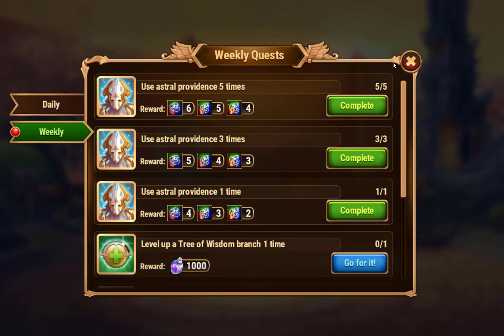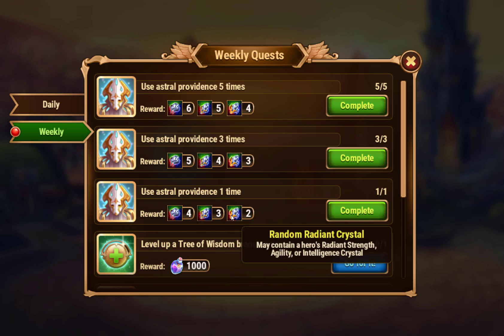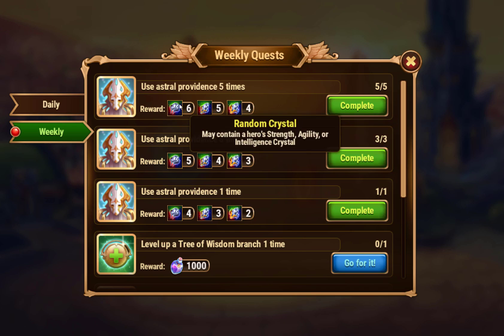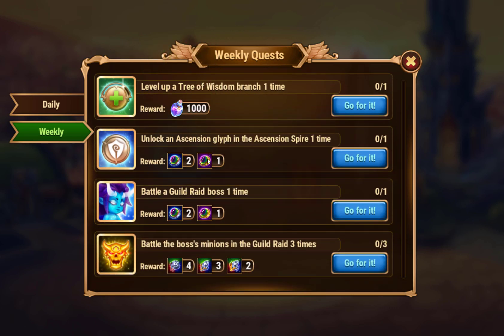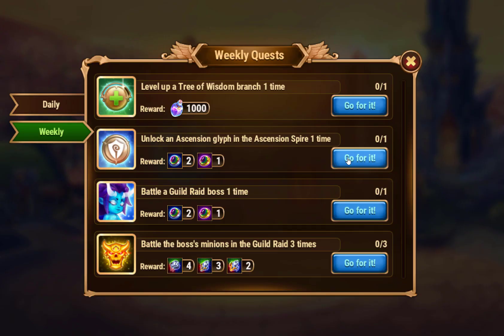There are now weekly quests in addition to daily quests. We have: use Astral Providence one, three, five times - that's the Astral Seer, so we got those. These give you random crystals, vibrant crystals, radiant crystals - there are like three tiers of crystals. Other weekly quests: level up Tree of Wisdom branch one time, unlock ascension glyphs in the Ascension Spire one time, battle the Guild Raid boss one time, battle the Guild Raid boss three times. The last two we can't do this week since there are no guild raids yet, but we can do the first two.